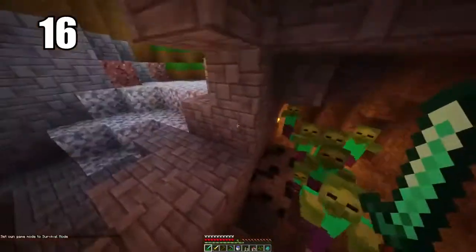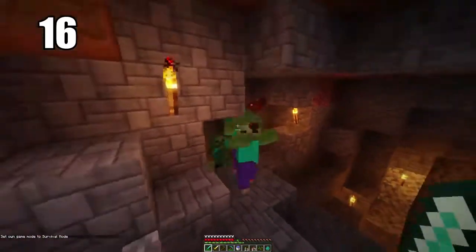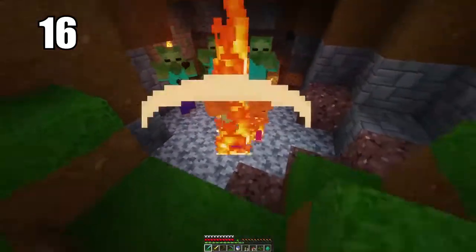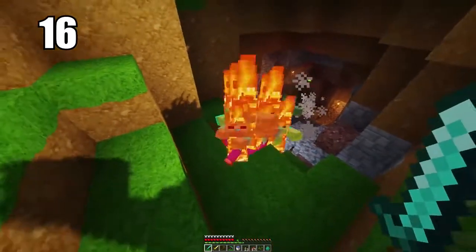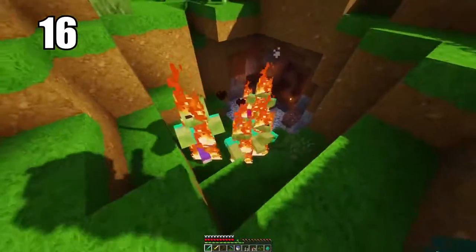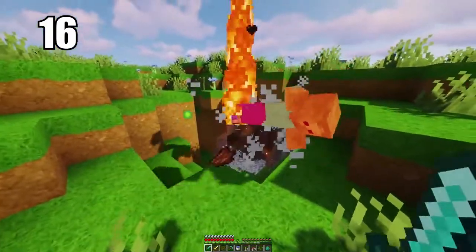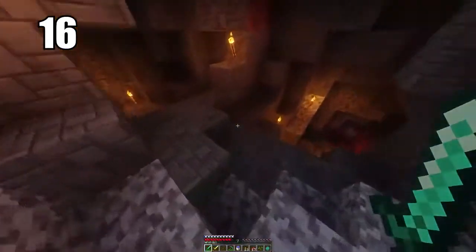Number 16: mobs cannot spawn on half slabs. They can essentially spawn anywhere except on half slabs. Use that information however you like — if you want to line something with half slabs to prevent mob spawning, go ahead and do that. It's not always super practical but it's definitely good information to keep in the back of your mind if you ever need it.